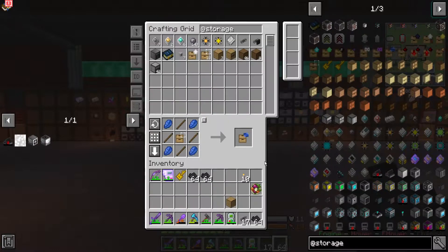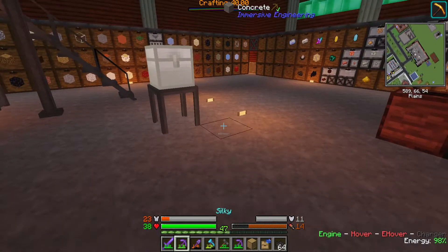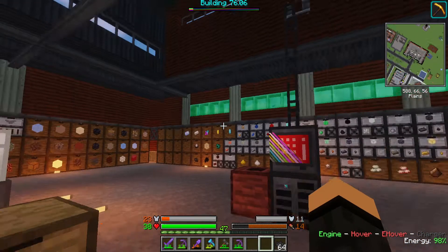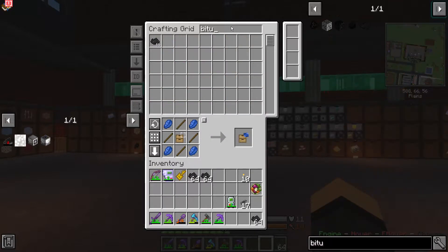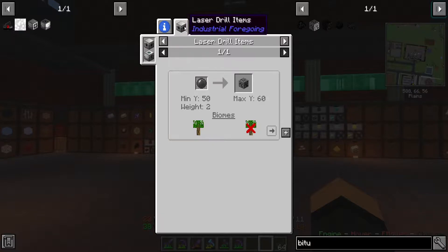Hmm, conversion upgrade — see if this is a compatible item or not. I realize I'm going to need to get mapper base bitumen for that to work, which I don't seem to have at all. I can get it out of a laser drill.